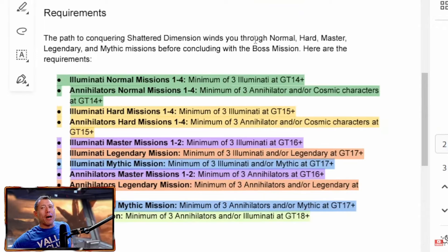But if you can get past that section, the requirements open up a little bit. With the Legendary section, you can take Illuminati and/or Legendary characters as long as they are Gear Tier 17, and it's the same for the Annihilator section. This repeats on the Mythic nodes where you can take Illuminati and/or Mythic characters, or Annihilator and/or Mythic characters, as long as they are Gear Tier 17.